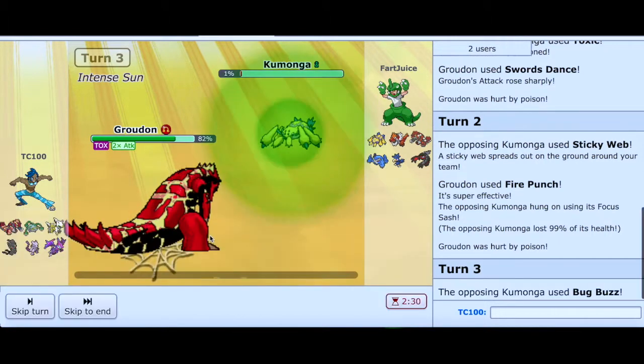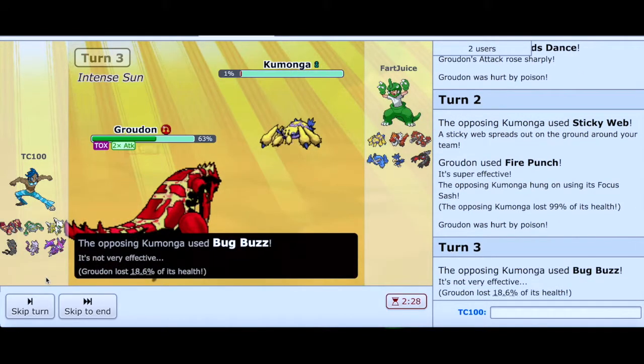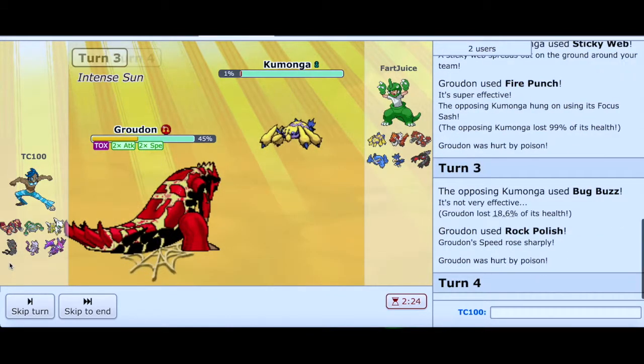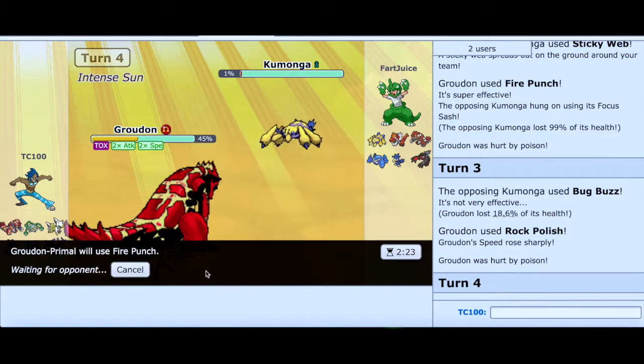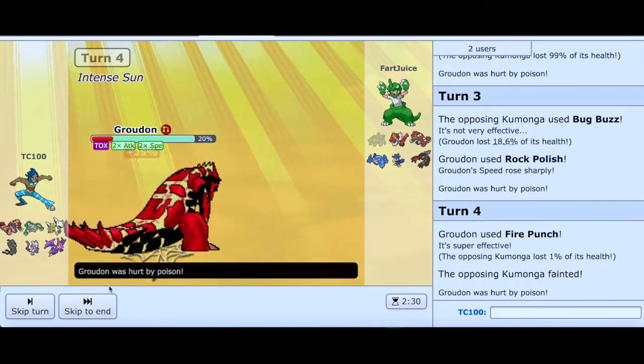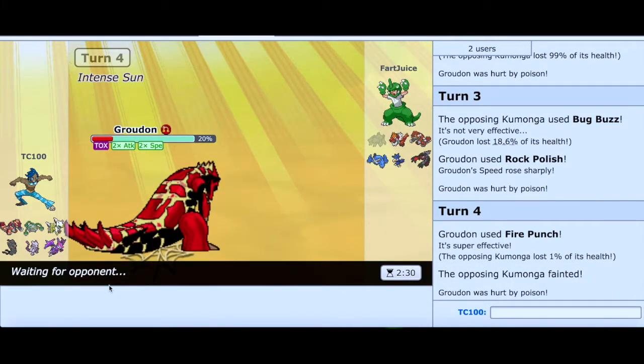Unfortunately he has Sticky Web. I'm going to switch it up — let's go for Rock Polish. I forgot all about it. We have a Swords Dance and a Rock Polish up — this is going to be huge. But I have one more turn because of the poison. I kind of went a little too quick there. I forgot all about the Rock Polish. This way I can guarantee a hit before I go down. Maybe KO something and get another chance.